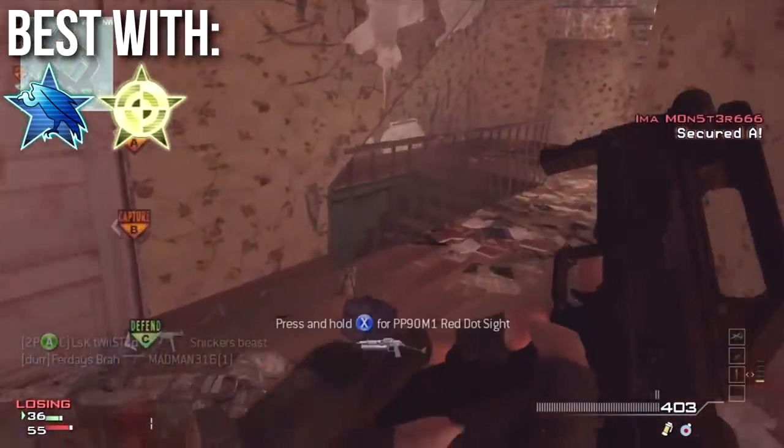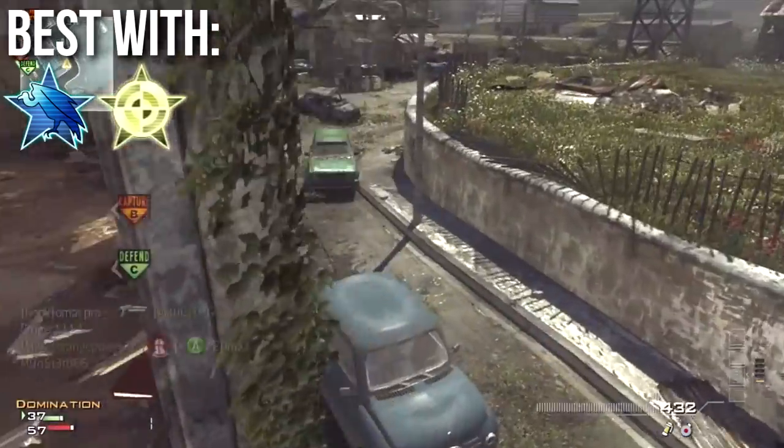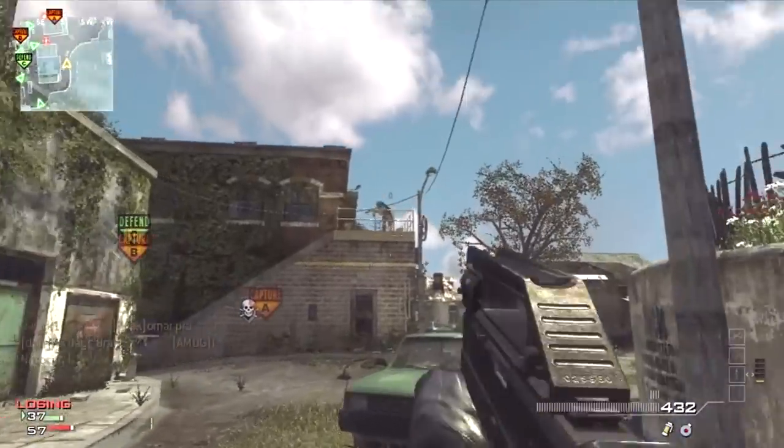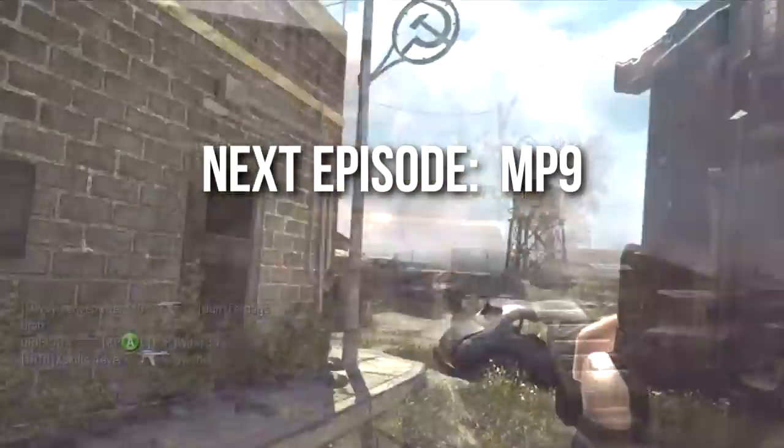If the class that you're using the FMG9 on does not have Steady Aim, then I would recommend changing to a different secondary weapon for that class. That's all for this episode. Next time I'll be covering the MP9 machine pistol. Drifter out!